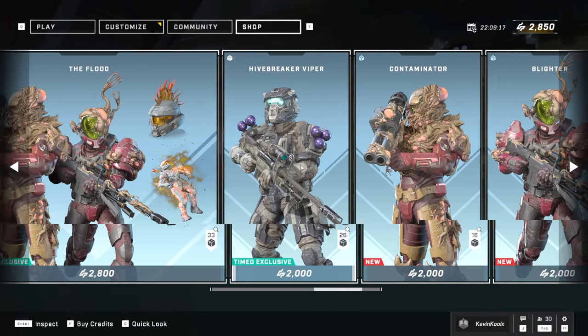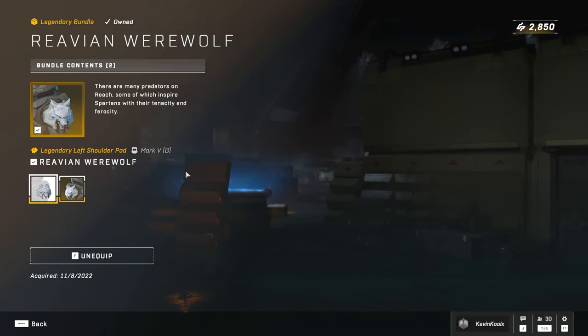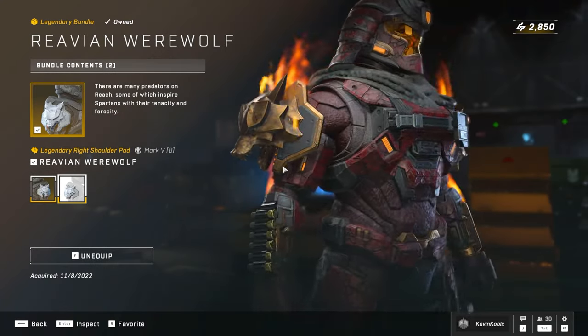Other than that, it's all kind of the same stuff from the previous week. The Ravenwolf shoulders are on sale — I did buy into these a while back just because I think they look so freaking cool. If you guys want to stay up to date with everything going on with Halo, make sure you tap subscribe and I'll catch you on the next one. Peace out.